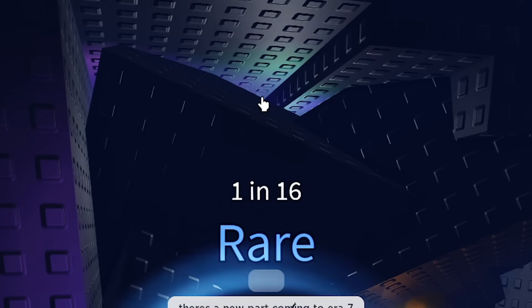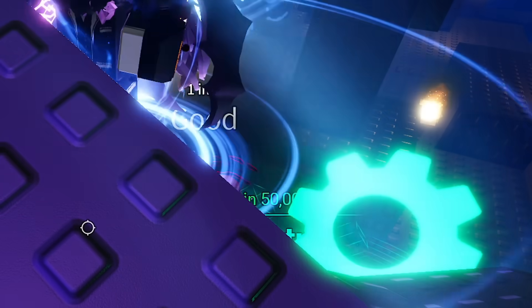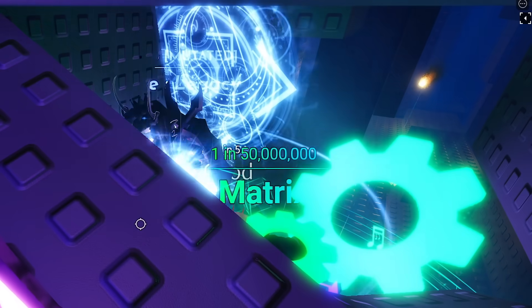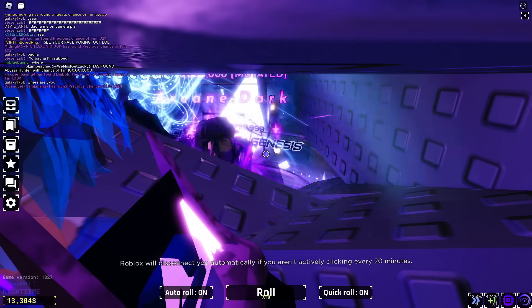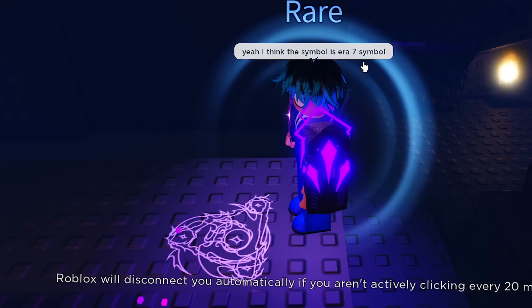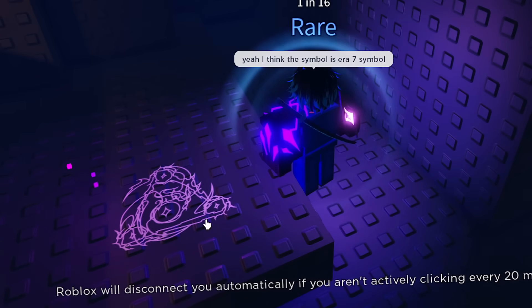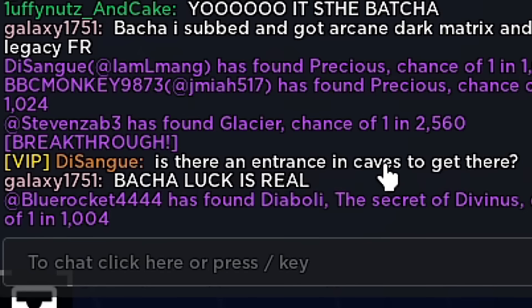You can see the exotic apex up there. I'm peeping through — there are a few people out there now, three people there. He said I see your face poking out lol — I can see them poking out as well. One guy said I see through the wall there's a weird symbol on the floor. Yeah I think the symbol is the era 7 symbol — I'm pretty sure I've not seen this anywhere in the era 6 advertisement. Is there an entrance in caves to get there?